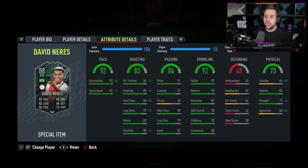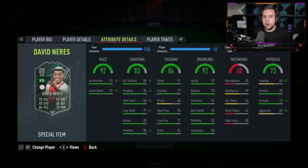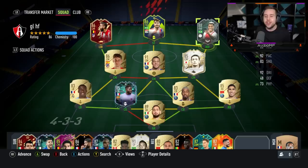Moving on to the physicals, the stamina looks top tier. The strength with that plus 5 from the Hawk chem style looks very good as well, and he also has 73 aggression so it looks like he's not the weakest of players either. Now he has got that Brazilian nationality so the links are really, really good — obviously you've got Lucas Paqueta, players like Neymar and stuff. You have got really good players that you can link this guy up with, but the league isn't anything special when it comes down to the links.